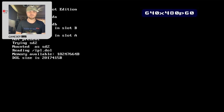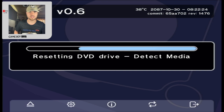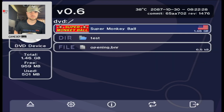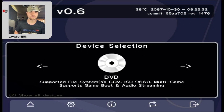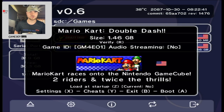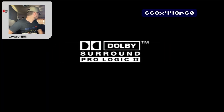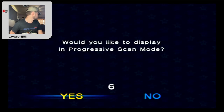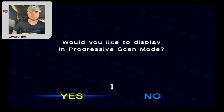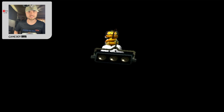If you hit reset it just resets into the game, so you have to fully shut off to get back to the Swiss menu. Is the GameCube startup animation available? It just skips it - I guess there's no boot animation. I feel like it's part of the BIOS. I don't know if you can do anything with that.